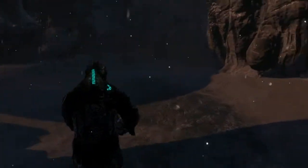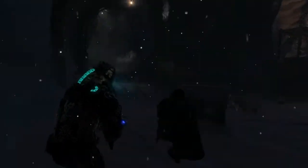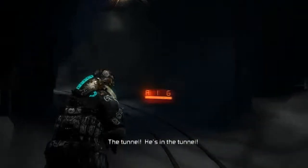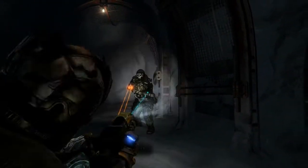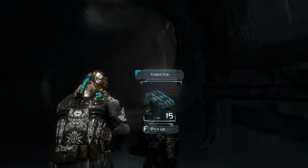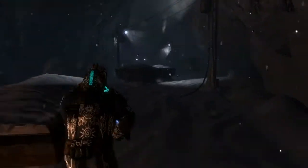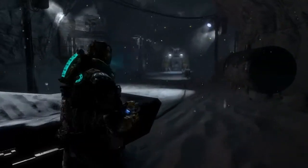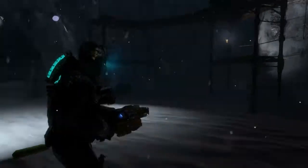When you go in this tunnel, one guy is going to come at you. He's a shotgun guy, so you want to make sure you get him fast — look how much damage he did. At least he gave me tungsten. This is another area where they come out — or maybe not. Come on.